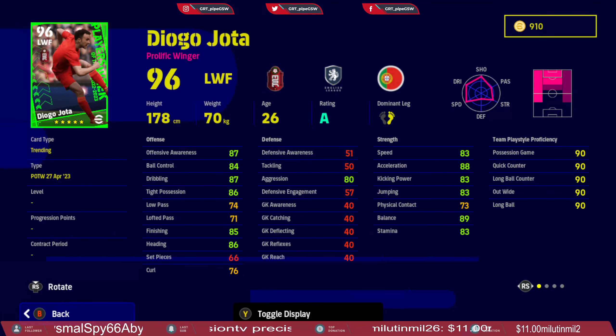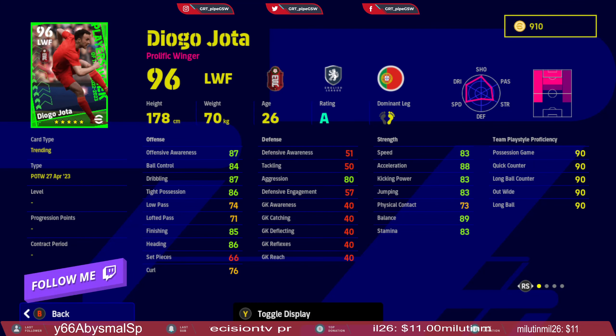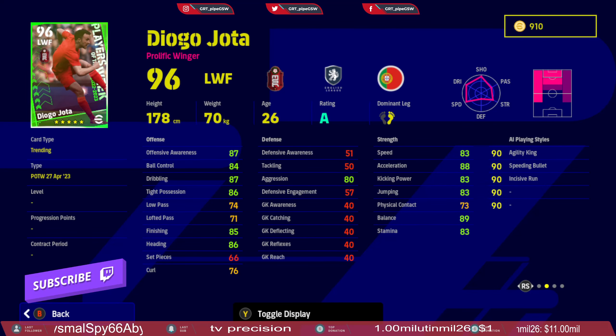Starting off with Jota — a prolific winger, but you can play him as a center forward and secondary striker, and I would actually advise you to use him like that. He has decent low pass, ball control during possession is great, finishing is great, speed and acceleration is great, and kicking power is great. Great addition to any Division 1 squad.